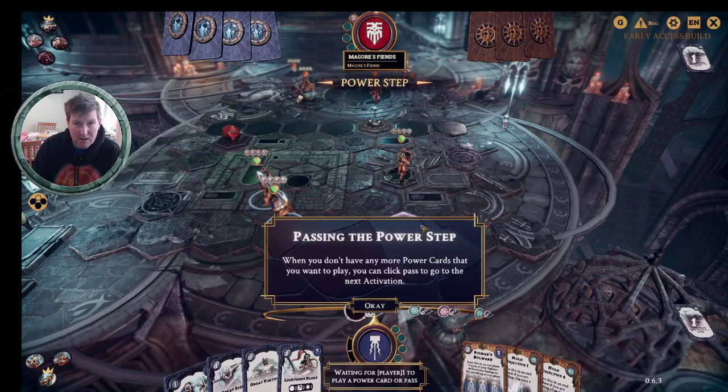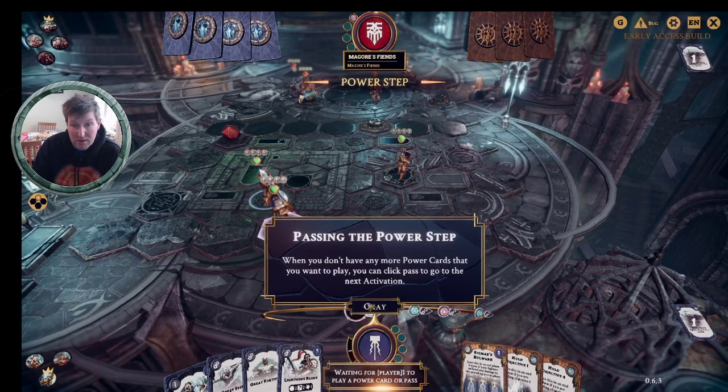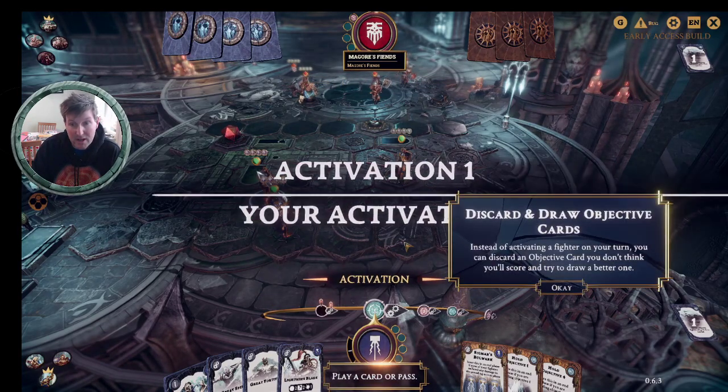Side Step is a really great card — it enables you to basically move for free, because otherwise moving is an activation. So if there was a fighter here, I'd now be able to attack them without having to charge, which is really powerful. When we're done, we can go on to the next activation: play or pass — that's my activation.